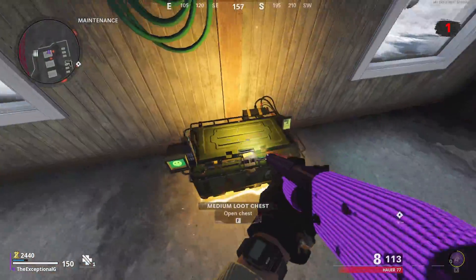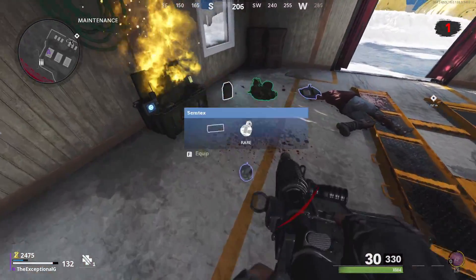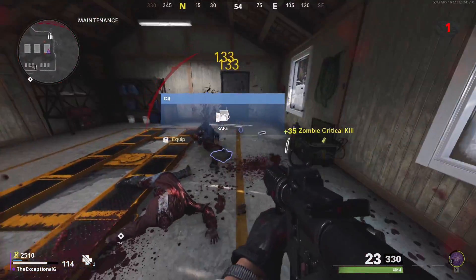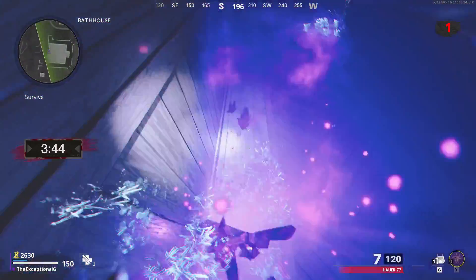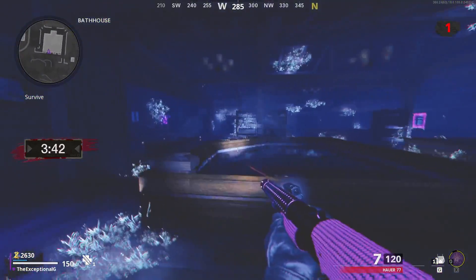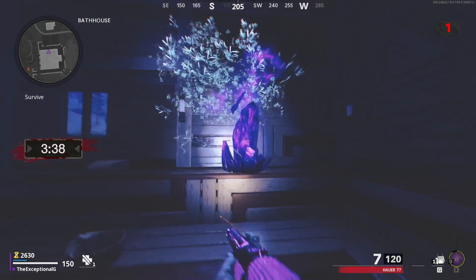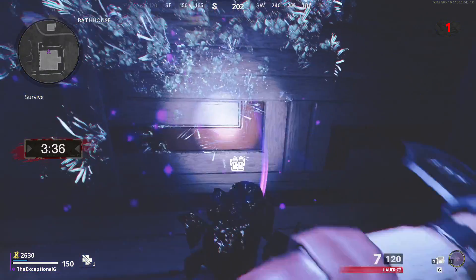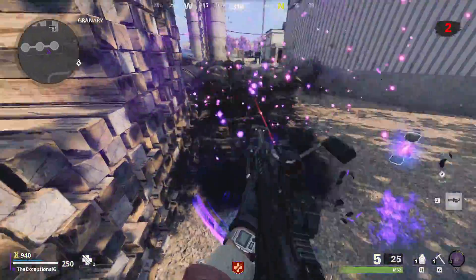The next way is to simply loot any crates that are around the map — open as many as you can find and you might get a perk from that. The final way is to go and knife the crystals, just like you would in the map Die Machine. Much like the chests around the map, you're going to want to be cracking a few of those open just to make sure you have a higher chance of getting a perk.